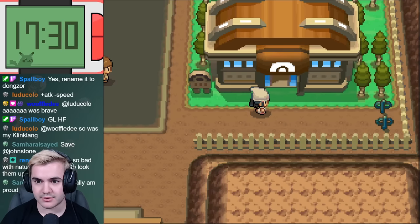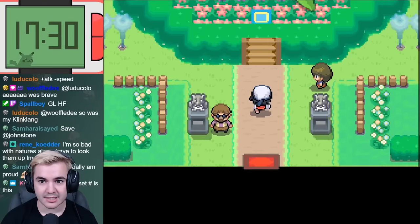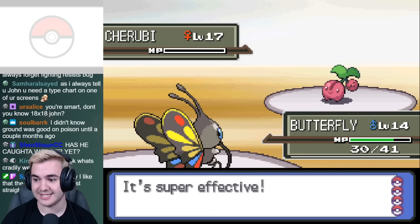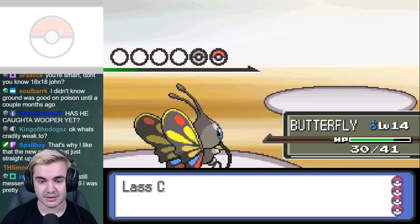At first glance, it seems like Gardenia's Gym is going to be one of the harder fights, solely off of our lack of any strong moves, but thankfully because Beautifly has access to Gust, all of the trainer battles in this section were pretty easy, but Gardenia's team is obviously much more difficult to manage.